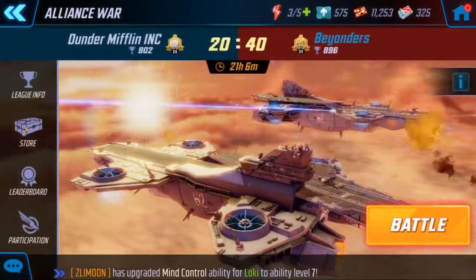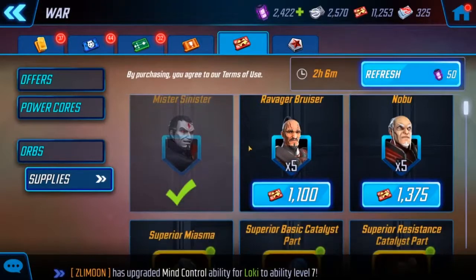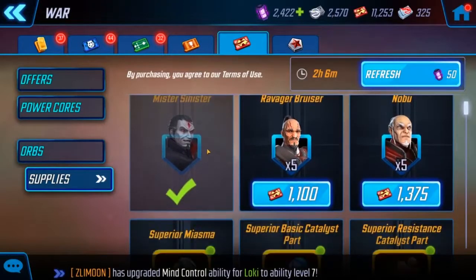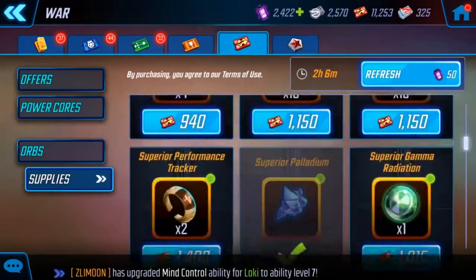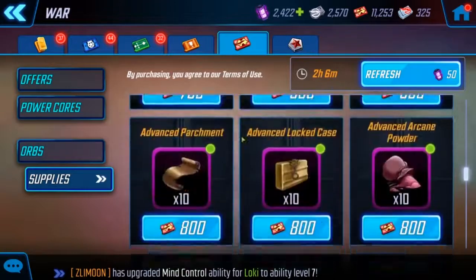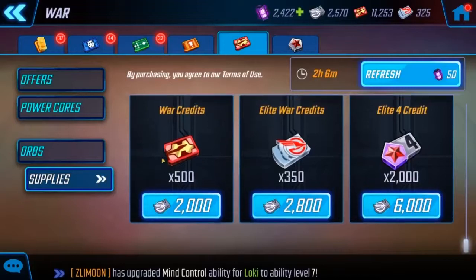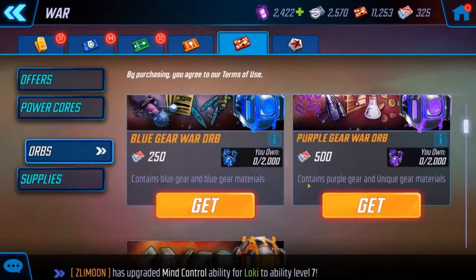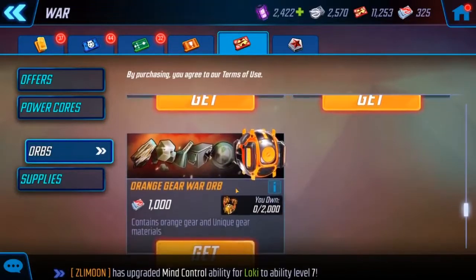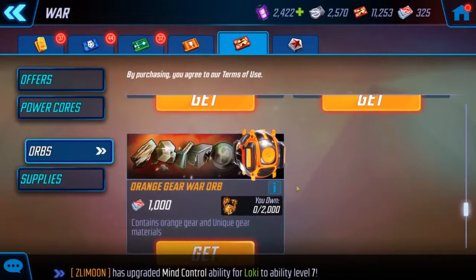From there you're gonna have your war store where you can spend the currency. You can spend it on character shards, spin orbs, or gear. You've got your blue gear and purple gear — they usually just go for the orange gear. That's the stuff I'm covering right now.